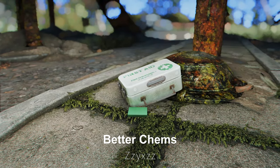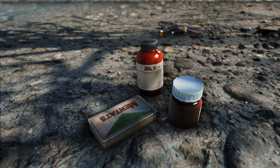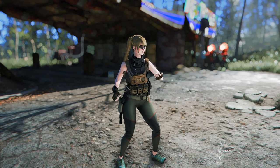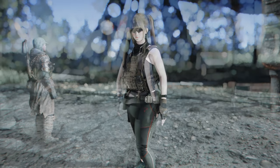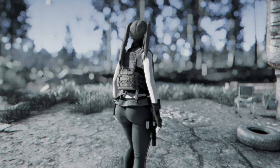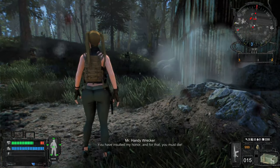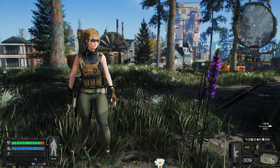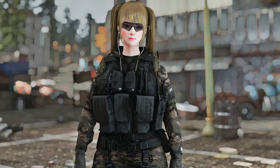Next up is Better Chems. This mod modifies the chemistry in Fallout 4 by adjusting the duration and addiction chance of chemical substances like Med-X, Buff-Out, Jet, and Mentats. Generally, the duration increases from a minimum of 1.5 times to a maximum of 12 times, while the addiction chance decreases by about 50%. Additionally, Med-X now reduces limb damage by 75% for 300 seconds and restores limbs to 100% condition, making it more enjoyable to use in combination with the Stimpaks Heal No Limbs mod. If you've been hesitant to use chemical substances due to their short duration compared to the addiction risk, this mod might be helpful for you.